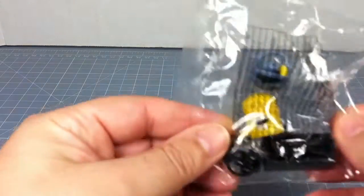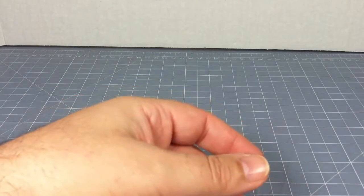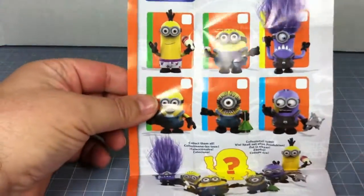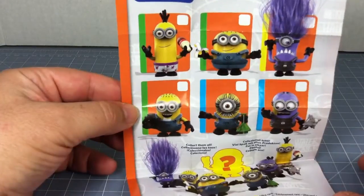These are still in the package and I will build them and then show you those as well. I'm not going to build them at the moment — I'm just going to show you them in the package. Each one of the boxes comes with this little foldout here that shows you what the six figures are.